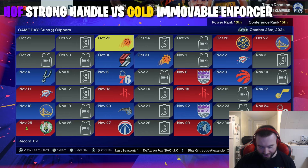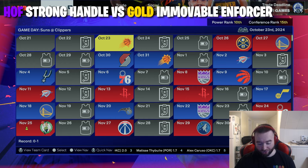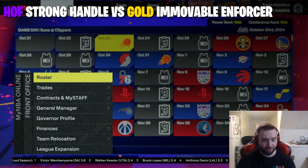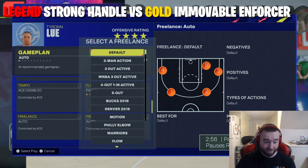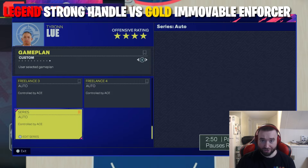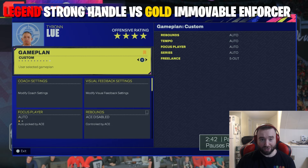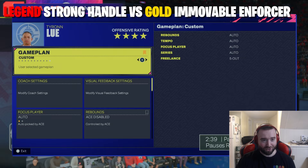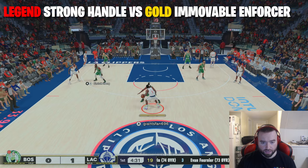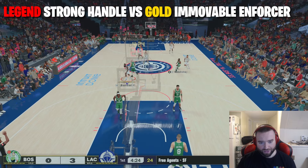Going to Legend now — Harden will have 80 ball handle and 93 strength. We've gone 0 for 5 on every single tier. It would logically make sense that Immovable Enforcer doesn't stop us on Gold versus Legend Strong Handle, but I said the same thing about Hall of Fame. First try, and we are finally able to go right by Drew Holiday without getting bumped — that is 1 for 1!